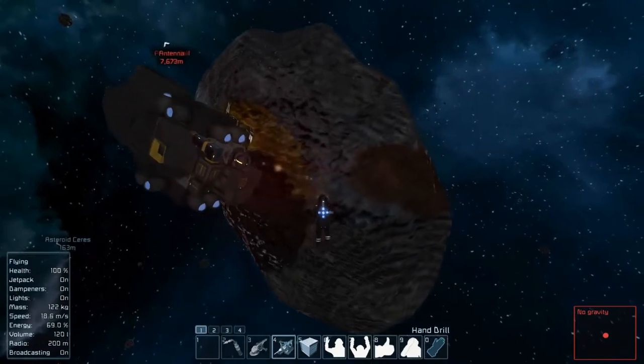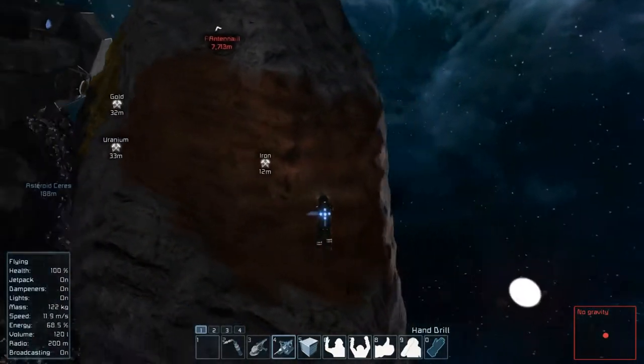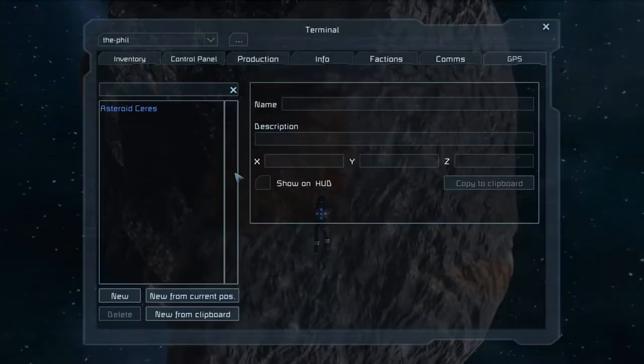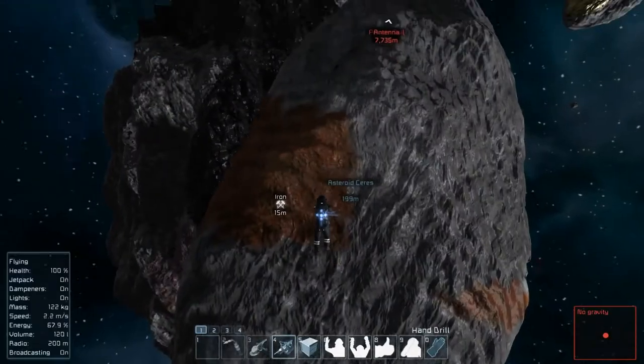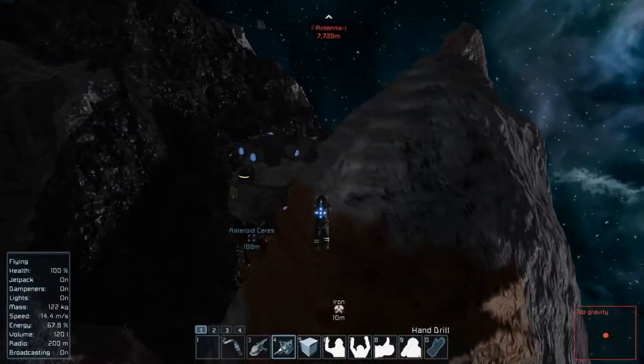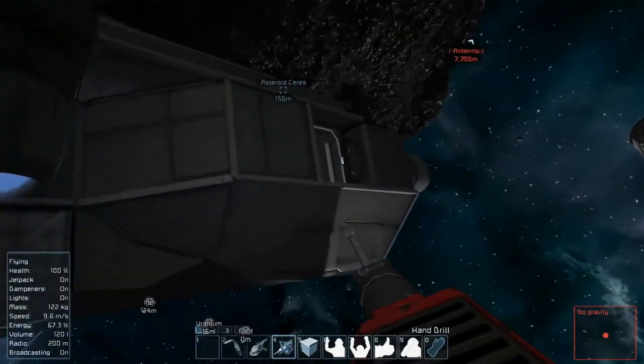Let's see what else this one has. Iron, gold, and uranium. I'm going to grab some of this iron so we can make some metal sheets.